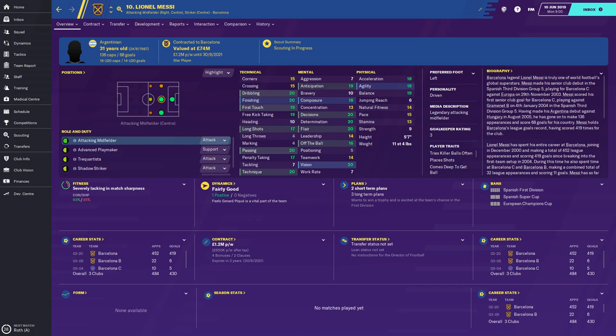His long shots are 17 and his crossing is 15, so I wouldn't have him on the right — I'd have him in the middle. I'd maybe use him and Dembélé out on the right hand side if you're doing a Barcelona save, and just have him right through the middle scaring the hell out of teams. Now his mentals: anticipation 19, composure 18.